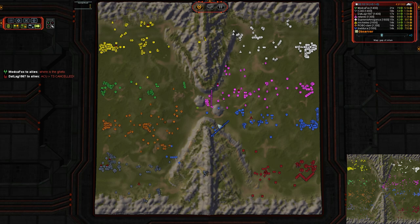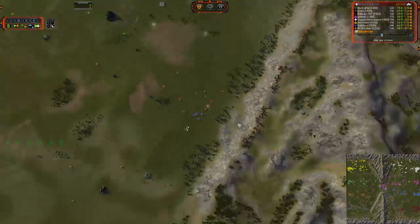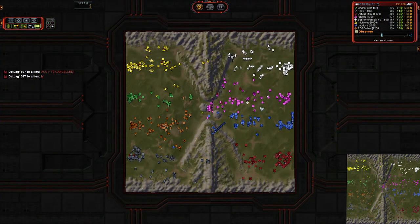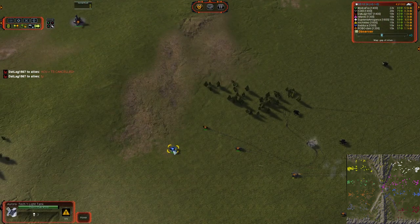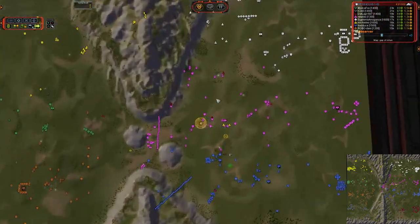T1 radars can be thrown everywhere willy-nilly, but once you get up to Tech 2 and Tech 3, do a better job of protecting them. We do actually have a minor annoyance being dropped in the bottom — some Auroras moving in, quickly going to be wiped out by those Strikers. We all know how Auroras fare once you close the distance. There's a vetted Aurora — something you don't see very often — it managed to get three kills before getting wiped out. Almost got four, 20 health away.